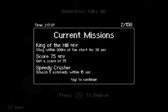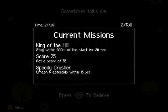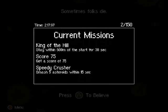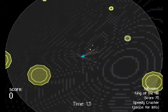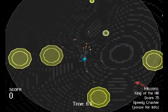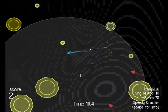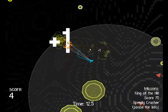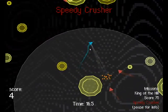Have to continue. Current missions: King of the Hill — stay within 600 meters of the start for 30 seconds. Score 75 — get a score of 75. Speedy Crusher — smash 5 asteroids within 50 seconds. So I've got to stay within this ring for 30 seconds. Got that guy. Got that guy.